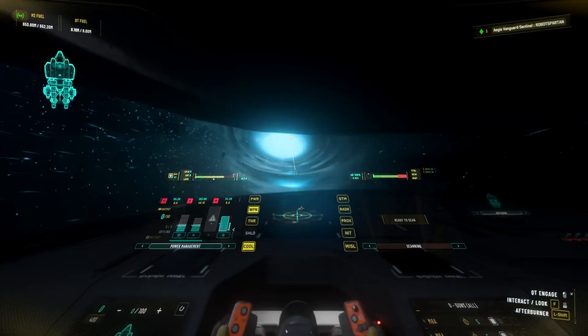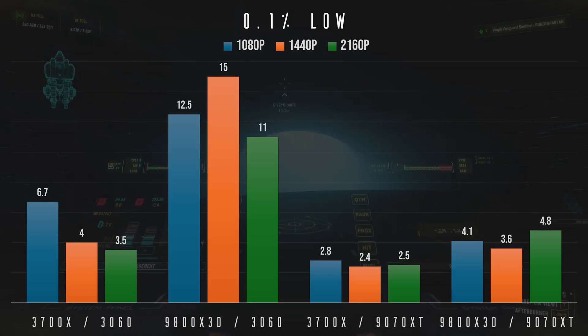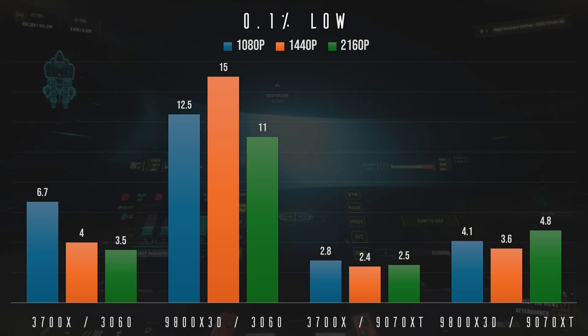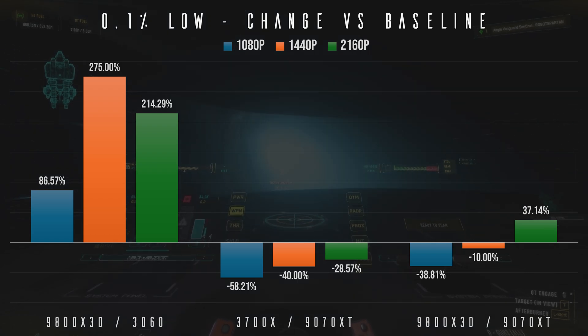Finally, let's see the impact on our 0.1% lows. Upgrading the CPU, much as with the 1% lows, sees huge gains. But if we swap only the GPU, the increased load pushed onto the CPU begins to rear its head, causing our 0.1% lows to suffer as a result. The story continues the same if we upgrade both components — with us suffering more the more CPU bound we become.